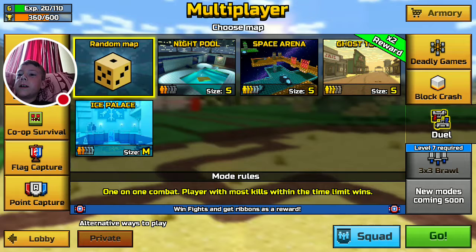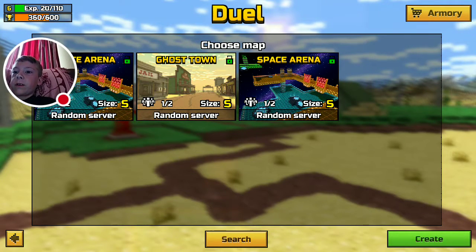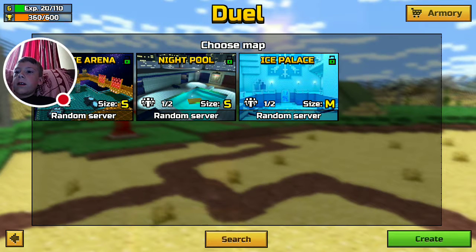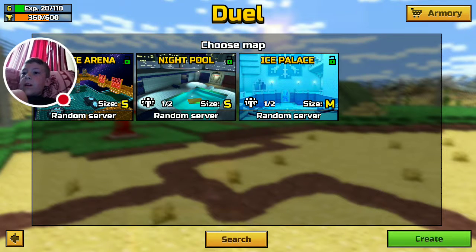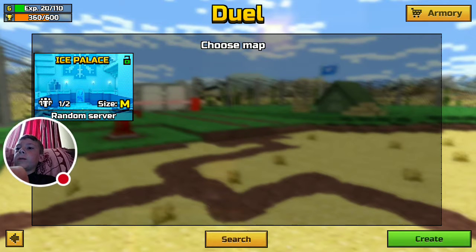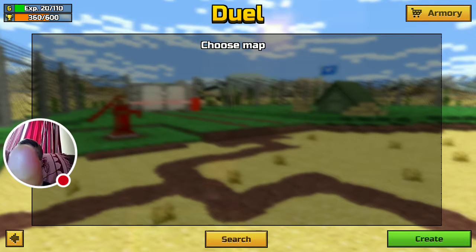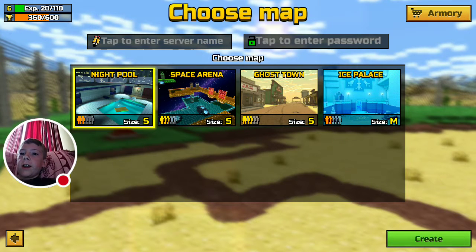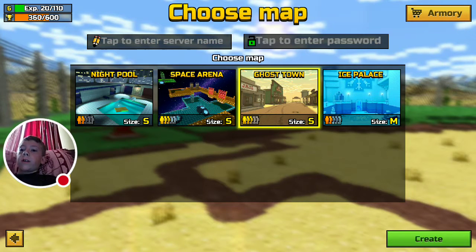Alright Luke, the ad is over. Choose the map called K Only. Okay, so it says unlocked — should I hit it? One of two. Are you the only one on? There should be a thing called K Only. No, there's Space Arena. It says dual — there's only Ice Place. Okay, hang on — let me read this. Ghost Town. There's Ghost Town. I want you to create one. I'm gonna go to Ghost Town — create.